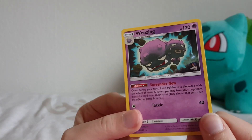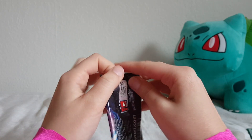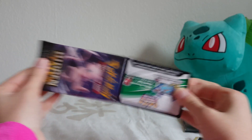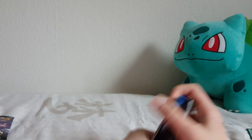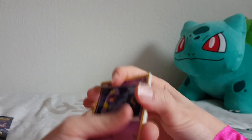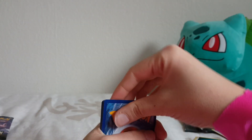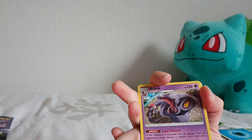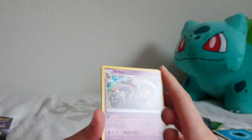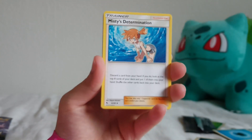A little Mewtwo - let's open this one. These packs are very easy to open. Slide them out from the top - that's pretty nice. One two three to the front, get rid of that energy, move one to the front. I suppose this is a rare at the end. We got Bill's Analysis and Mr. Mime's Determination - you don't have to tell me!